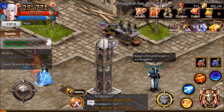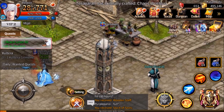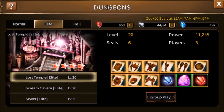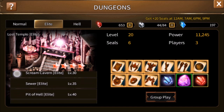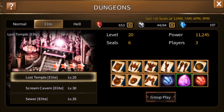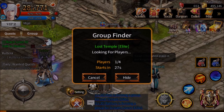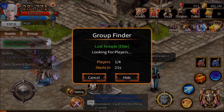Next, elite dungeons — which is probably what you should be doing most of to finish your set. We can come over to elite. This is where you will want to group. You have to clear three elite dungeons. You can work on the one for your set, or if you're in a hurry or caught up on your current set of gear, you can just run Lost Temple. Hit group play and it will use the group finder. Since you're clearing three elite dungeons, you'll be using the group finder three times, which is another daily quest.